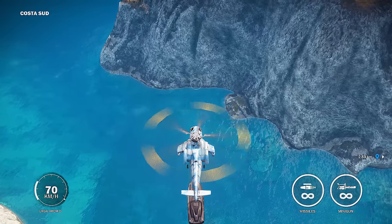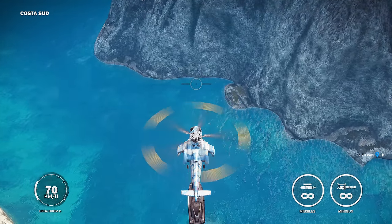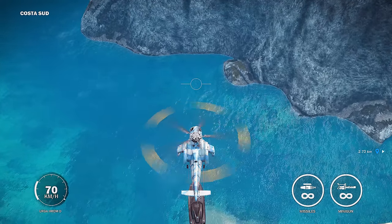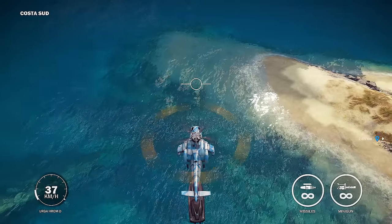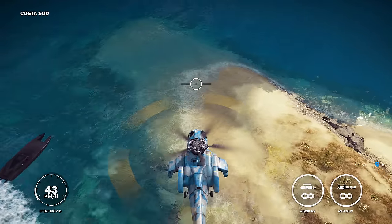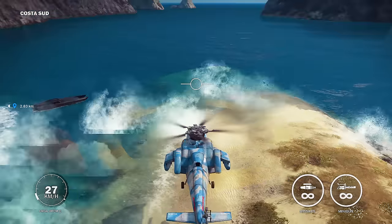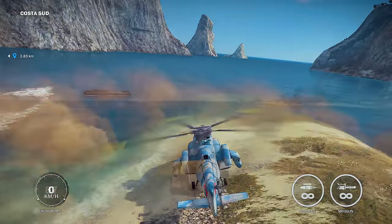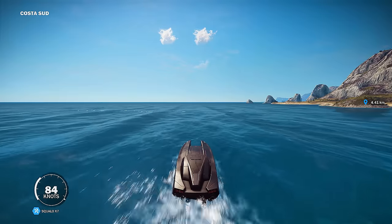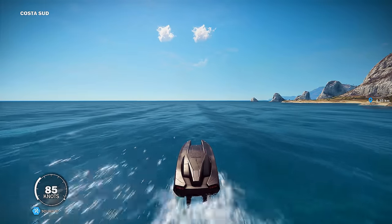Just slowly push forward and eventually you will get over the ocean. Once you do, just descend — don't push forward or backwards while doing so. When you get down to the water, release the tether and you're good to go — the hard part is over. You have the boat now, and all you must do is bring it to the garage of the city I told you at the beginning of the video, and it will count towards your achievement.